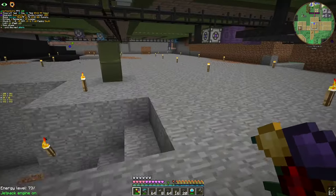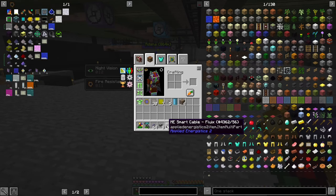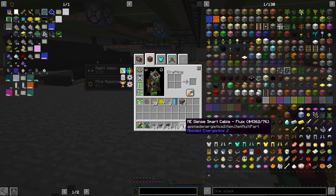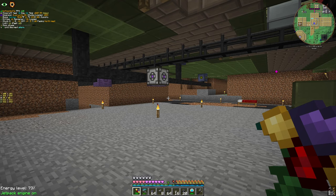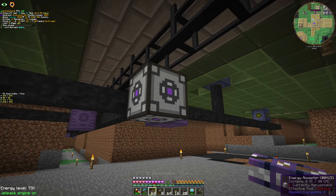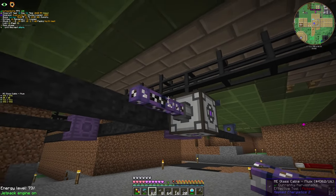In Applied Energistics there's something called channels. Normal cables — those three types — can only carry eight channels. If you want to carry more than eight channels, you need to use dense cable. Dense cables can carry 32 channels. A channel means one interface, one storage, etc. per channel — so anything connected to the network uses a channel. Well, most things, not everything.